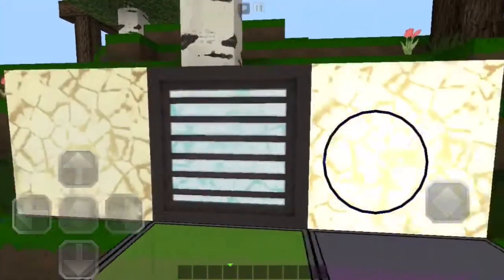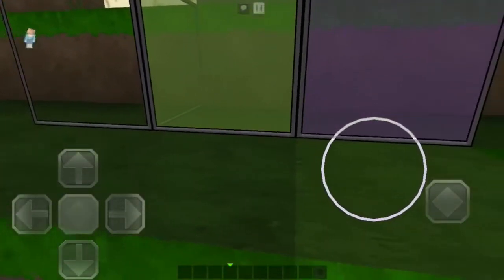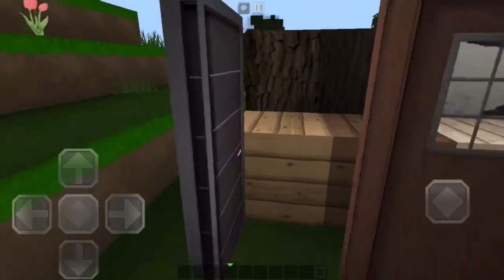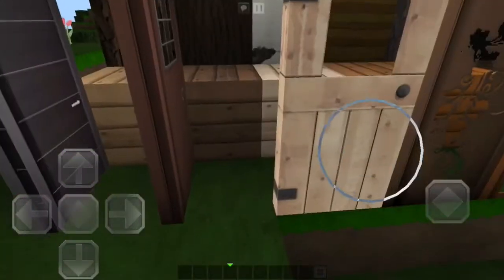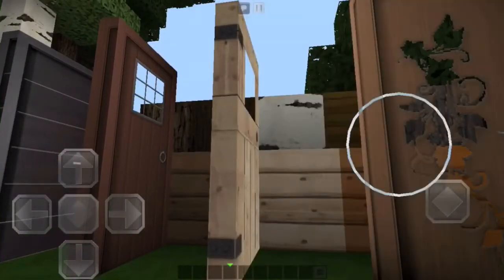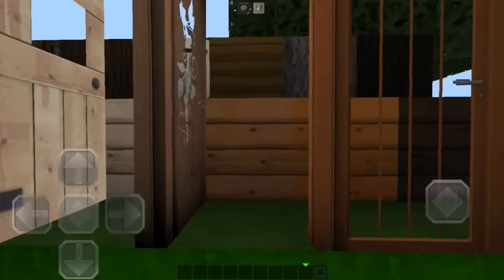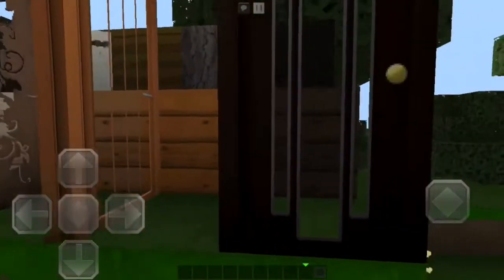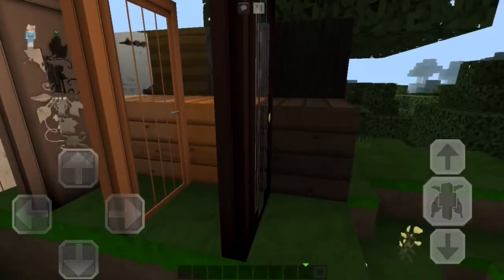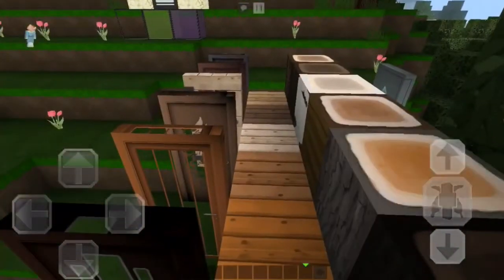Over here I've set up some blocks. I'll start with the glowstone — you've got glowstone, a sea lantern in the middle surrounded by glowstone. The glass is clear and that's what I really fancy. You've got your oak wood, oak wood door — so modern — followed by your spruce, birch. Birch would look amazing in a barn build. Look at that door! Jungle wood, acacia and dark oak — just so modern.